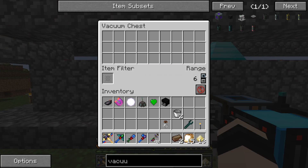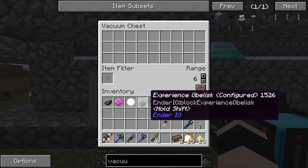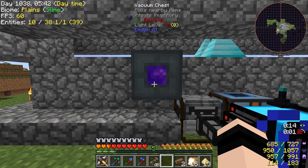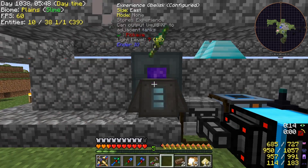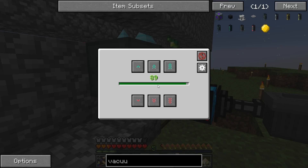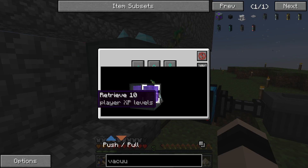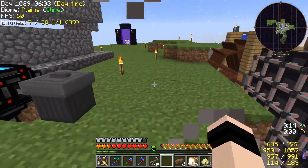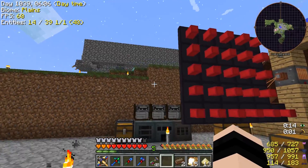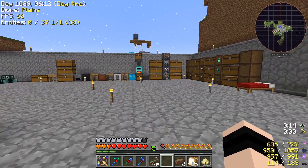Vacuum hopper there, vacuum hopper there — vacuum chest pulls nearby. I think we put this on the front of it and set this to pull. That I believe will suck up the experience and stick it in that obelisk for us, so that should be a nice little XP farm now as well. Great stuff!